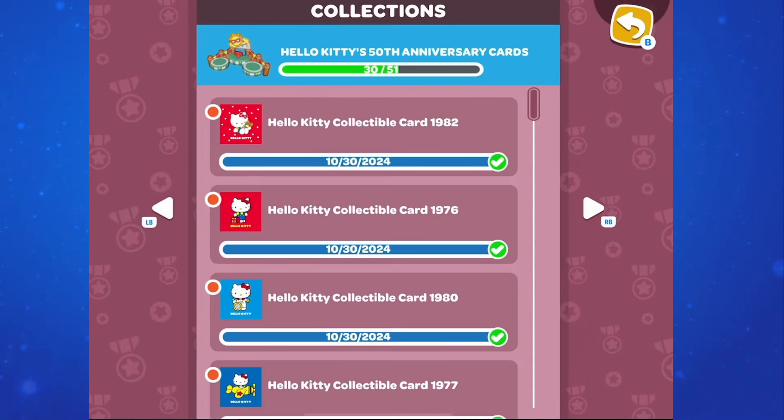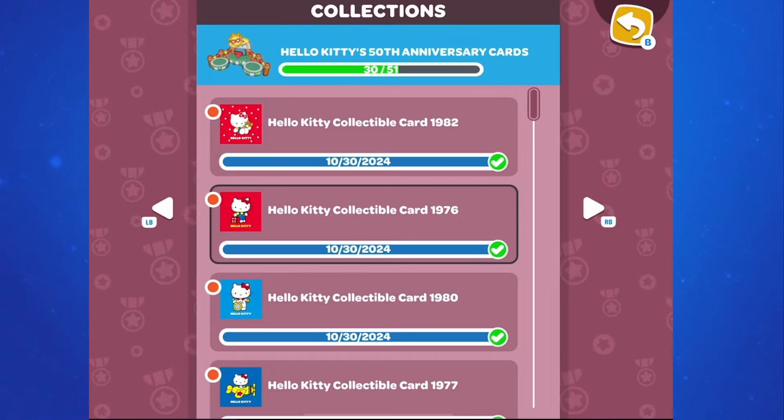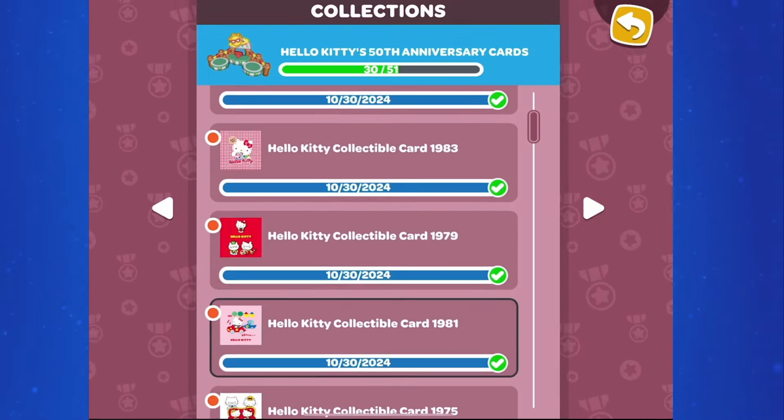If you want to check on which cards you have, go over to Collections, down to Event, and there's an item for Hello Kitty's 50th Anniversary cards. Here are all the cards we just found. These are the ones that you can find in Seaside Resort, so if you're missing one of these, then it is in this video. So we have 10 cards in Seaside Resort.